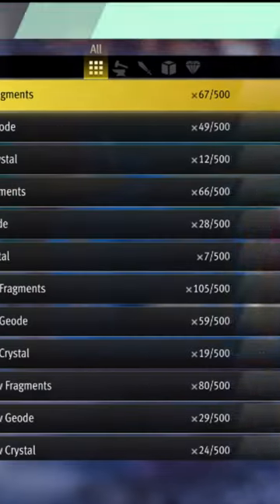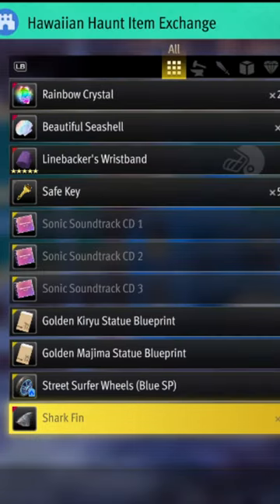Then head on over to the Hawaiian Haunt in the Yokohama Underground to grind for some currency to trade them in for one shark fin, 15 rainbow crystals, and one empty cough drop tin.